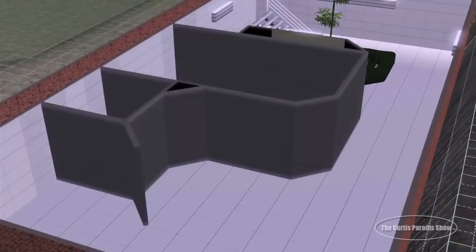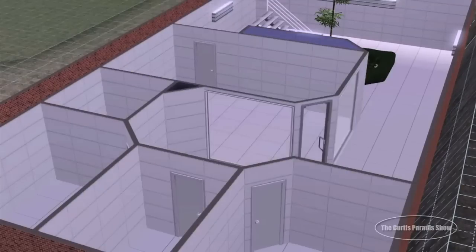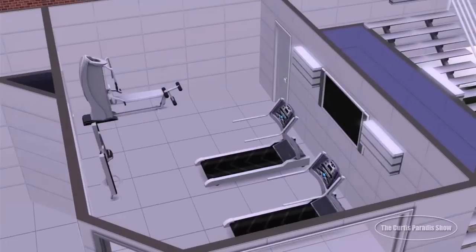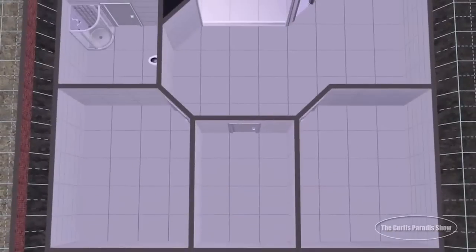Now we're in the basement. There's going to be a few rooms down here. There is a really cool atrium at the bottom with a bunch of sand and bamboo — very natural, again bringing nature into this house that is overwhelmingly white.